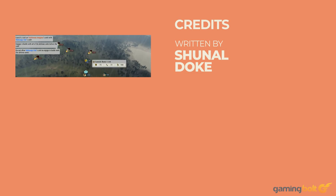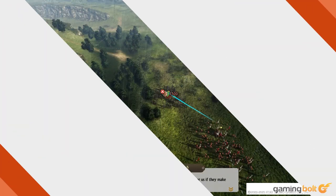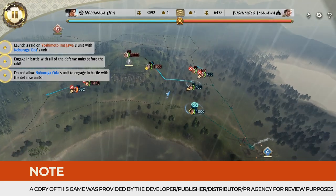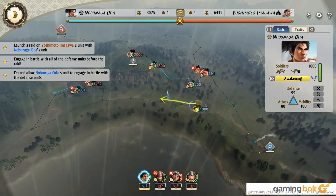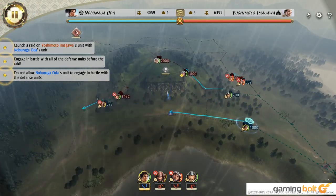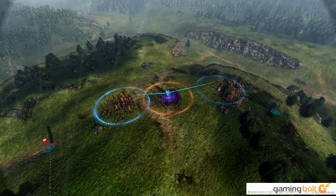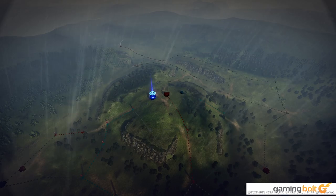Strategy games on consoles tend to be a strange niche. While the genre is often dominated by turn-based tactic games, owing largely to the imprecise control scheme offered by controllers, real-time strategy games leaving their PC homes tend to need to come up with some unique hooks, be it with unique control schemes or a different take on core gameplay than their contemporaries. These games have to do this in order to not only attract a player base that would be unfamiliar with the genre, but also keep the game playable despite the lack of precise input through mouse and keyboard.